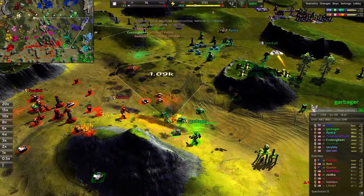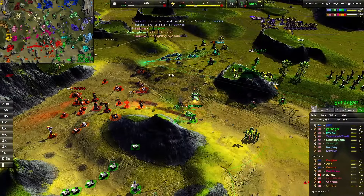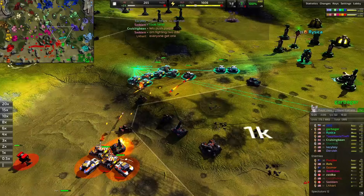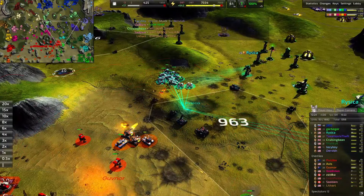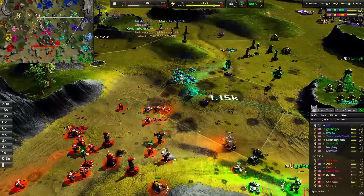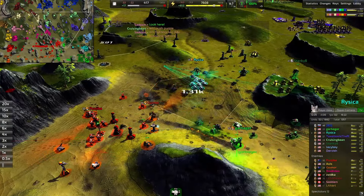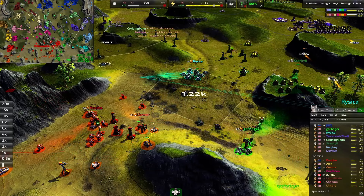Garberger's commander is coming up as well, going on the offensive. They've got the south locked down with those walls and have lots of Stouts out here. Governor's units are clumped up and just getting all that AOE damage. A little army for Governor goes down — they might even lose their commander if they're not careful, but they are walking it back.